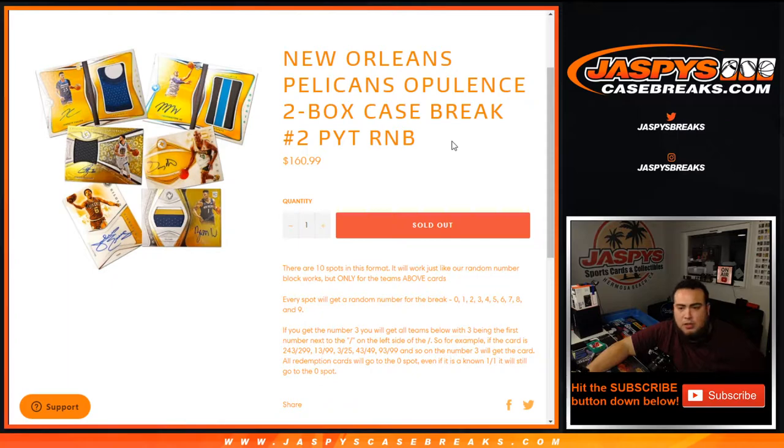So again, this is a random number block. The way this works in this format is there are ten spots. It will work just like any other random number block break, but only for this team — the Pelicans.